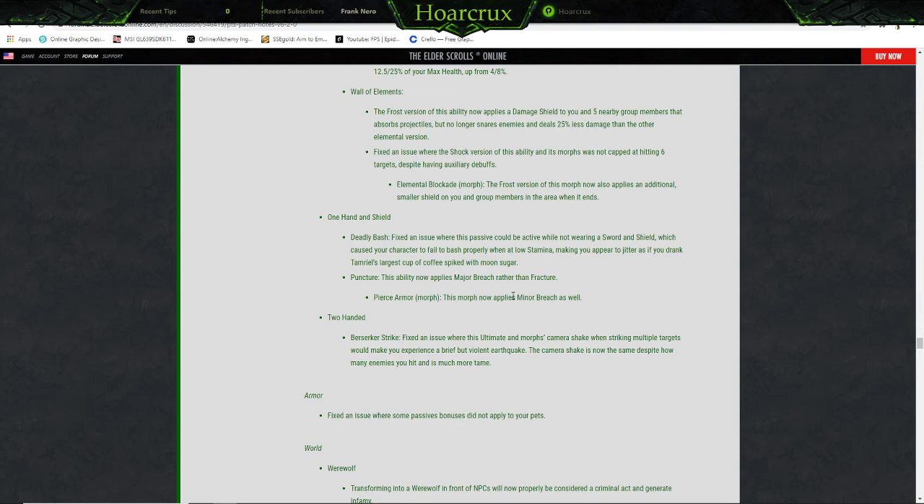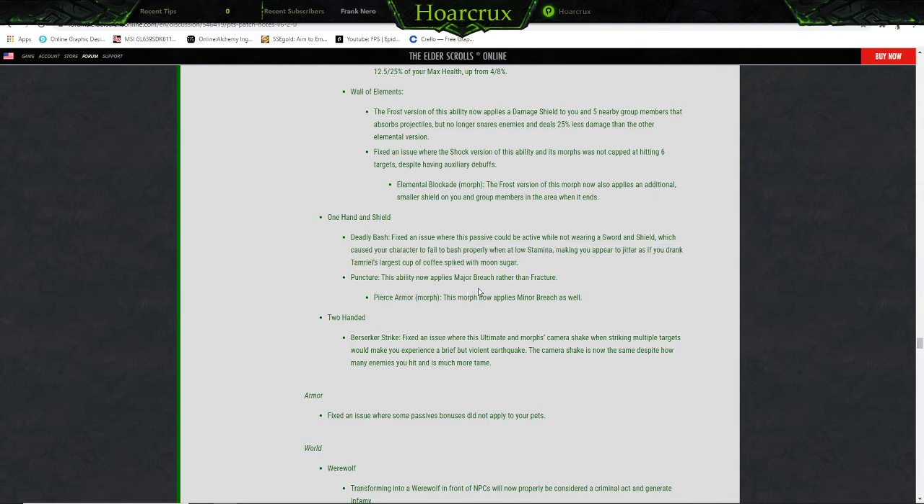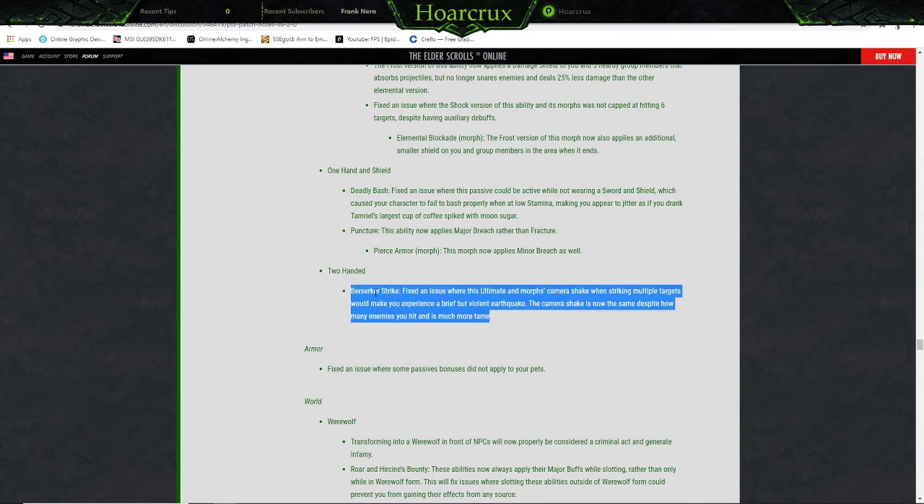One-Handed and Shield: Deadly Bash — fixed an issue where this passive could be active while not wearing a sword and shield, causing your character to fail to bash properly at low stamina, making you appear jittery as if you drank Tamriel's largest cup of coffee spiked with moon sugar. Puncture — this ability now applies Major Breach rather than Fracture. Pierce Armor morph now also applies Minor Breach. Two-Handed: Berserker Strike — fixed an issue where this ultimate morph's camera shake when striking multiple targets would cause a brief but violent earthquake effect. The camera shake is now the same regardless of how many targets you hit.